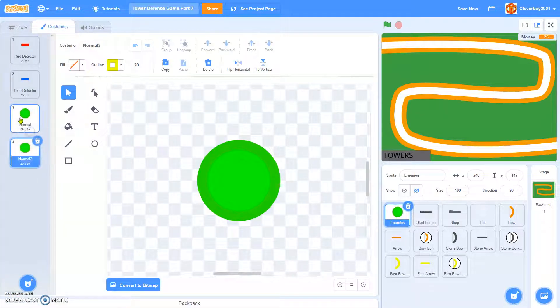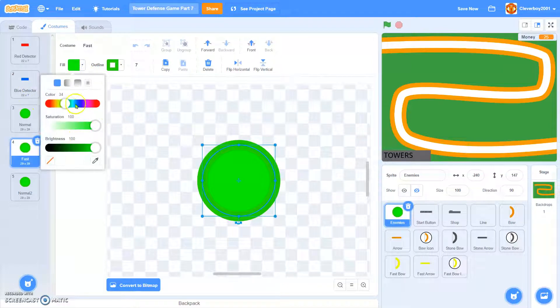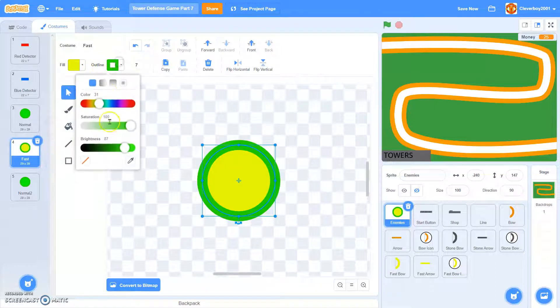We'll duplicate this. In here, we'll make this 'Fast' and we'll fill this with a yellow colour. The outline will be yellow, but slightly darker.